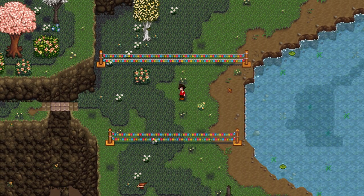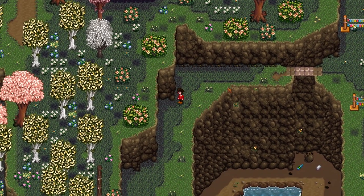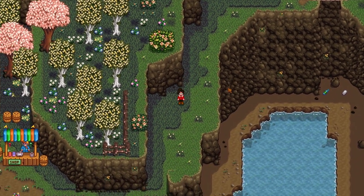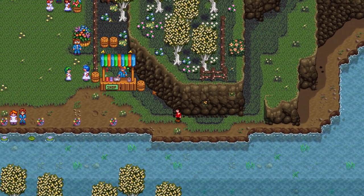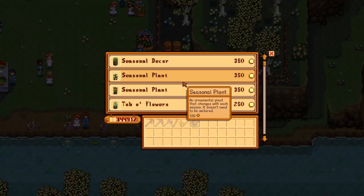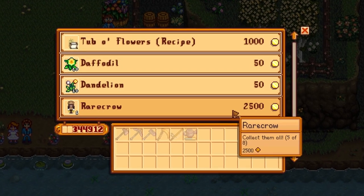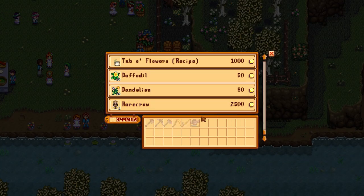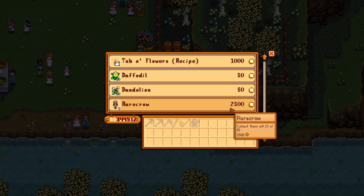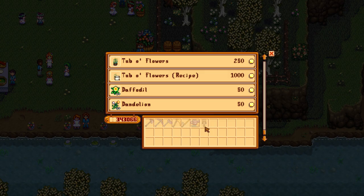You can find your first rare crow in the first season of Stardew Valley on the 24th of Spring at the Flower Dance Festival. Starting a new game, if you save up enough money, you can buy your first one at the Flower Dance Shop. It will cost 2,500 gold, so you probably won't afford it right away and may have to wait until the next year. But if you do have spare money, make sure you save up 2,500 before the 24th of Spring.